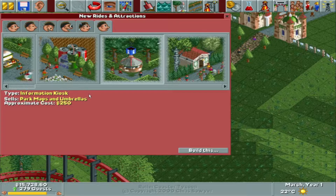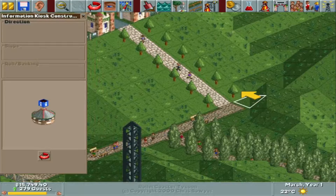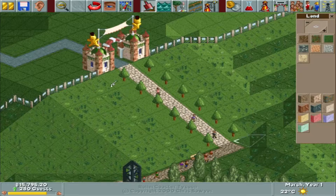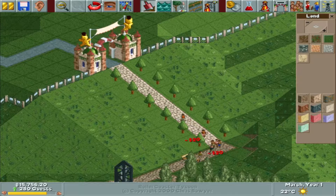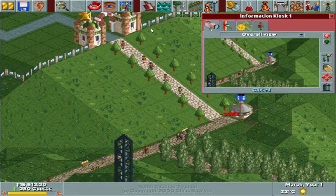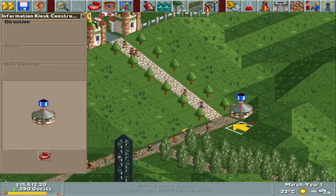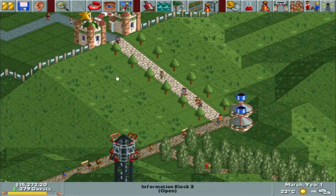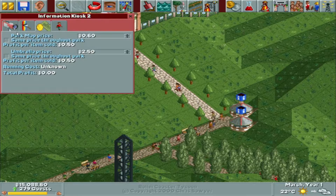Let's get our information kiosks — we want them right at the beginning. Turn right here and put them down. We're going to put two here; it doesn't matter which way you put them. We'll put two right out front so people can get park maps and umbrellas.